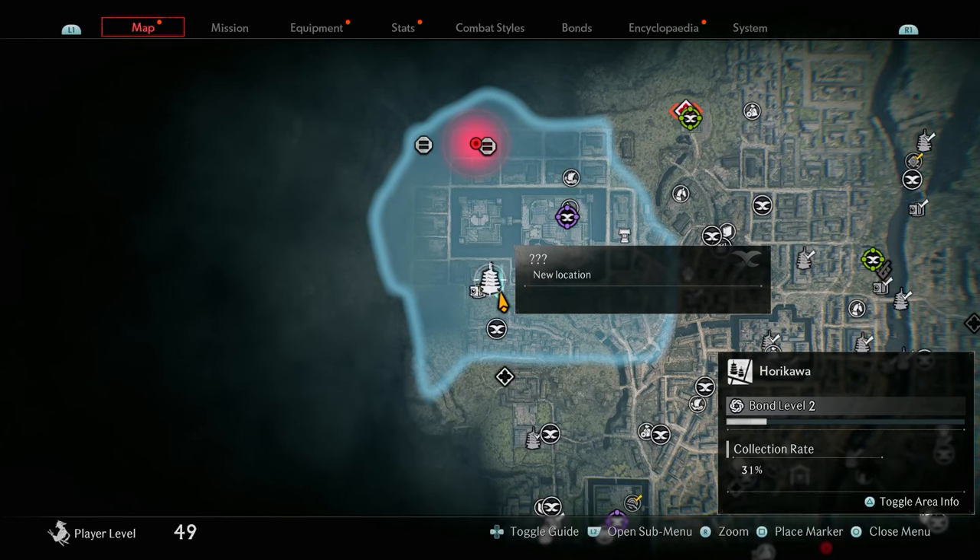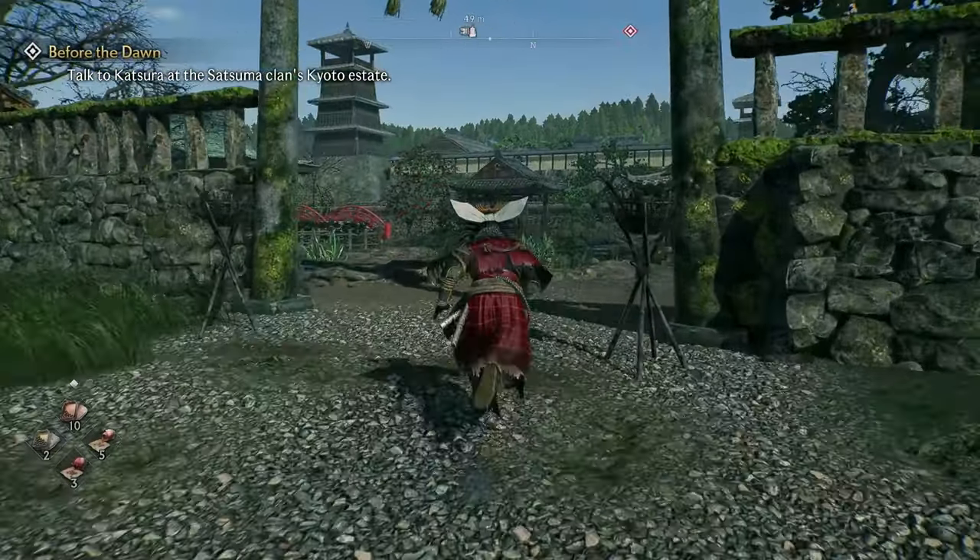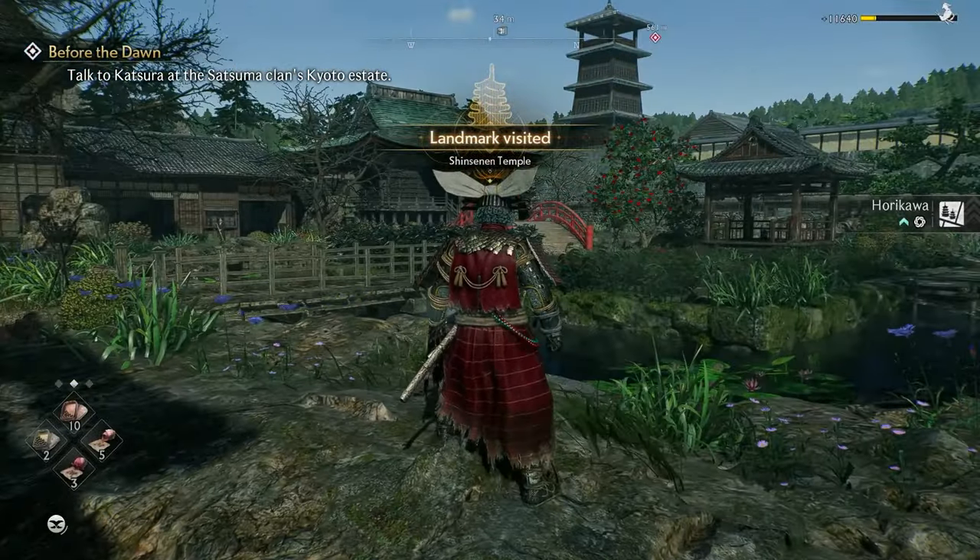The next collectible you're going to get is a landmark. All you need to do is follow the path here, and once you get close enough into this area it should say that the landmark has been visited.